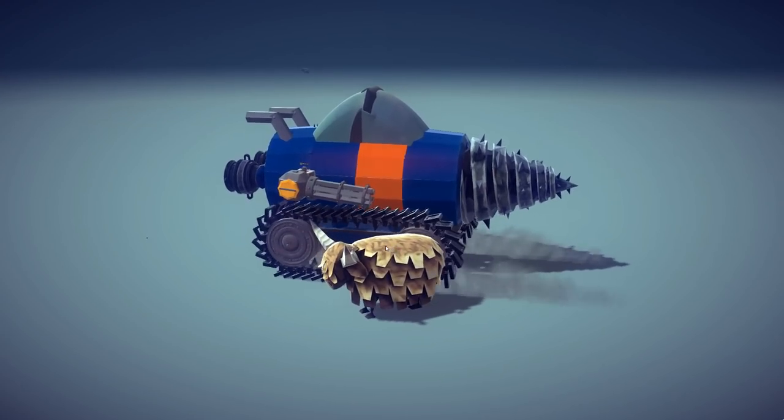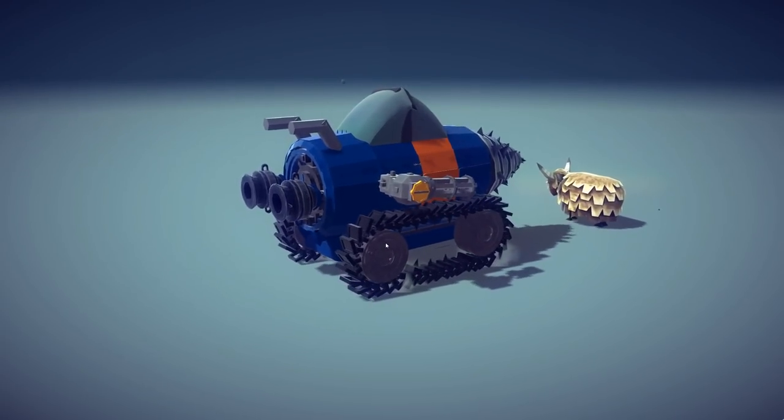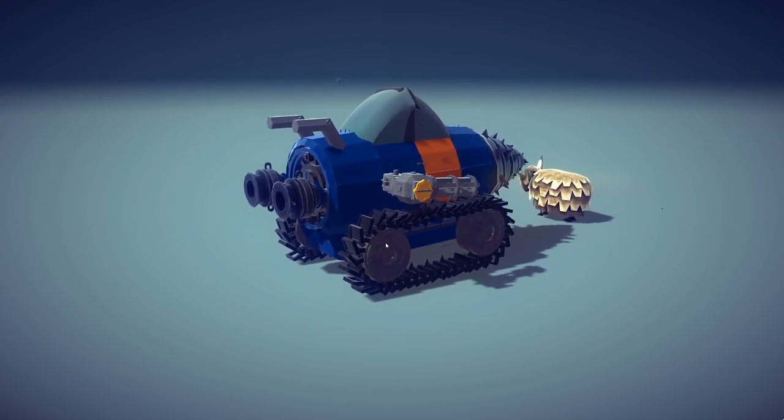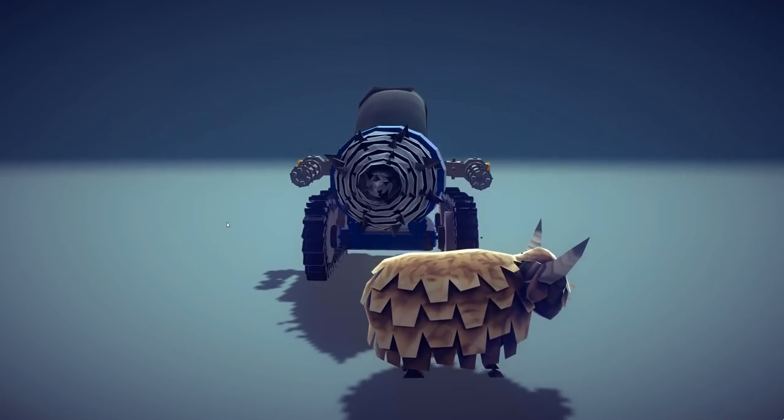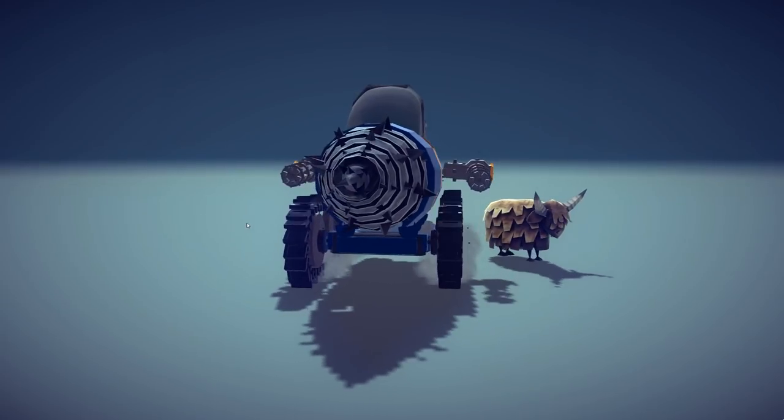Let's see how good this thing is at moving around. Get out of the way, yak - I don't want to run you over. This guy is clearly just going to go even slower now. Is this like real life, whenever something's crossing the road they always go a little bit slower? Okay, get out.